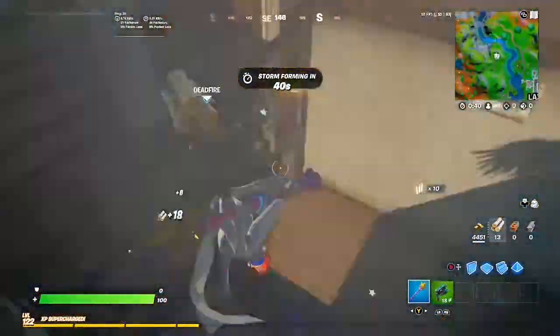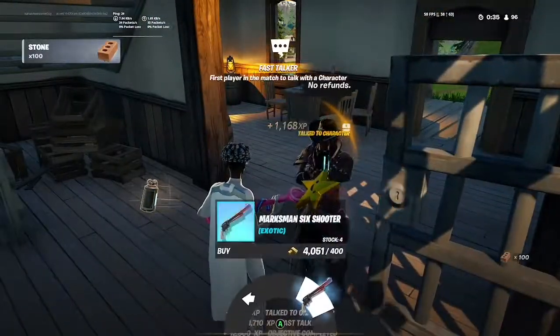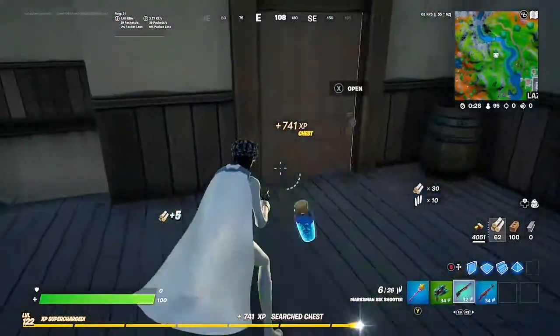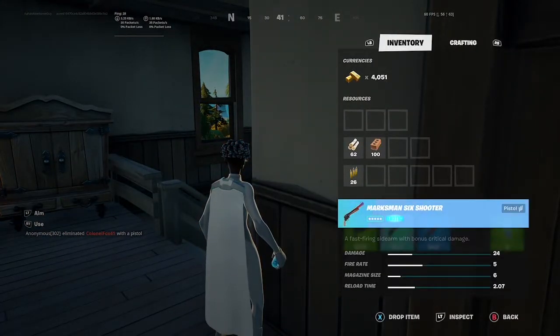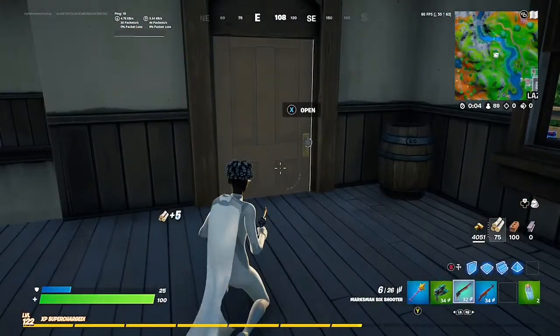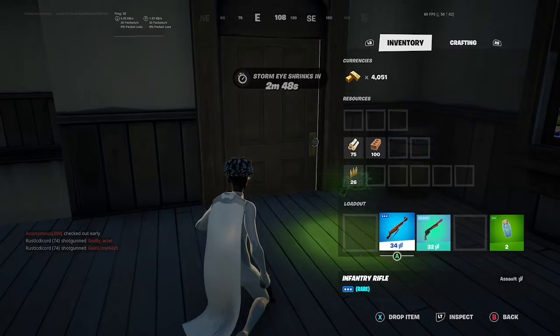This guy's selling the marksman's six shooter so I'm going to try it out in some battles. Let's look at the damage first: 24 body damage, fire rate five, magazine size six, and reload time two seconds. That's pretty fast for the reload time. 24 damage is honestly not a lot.